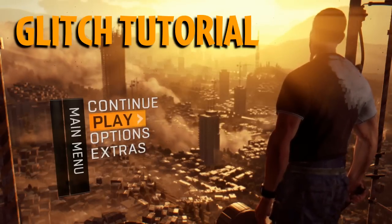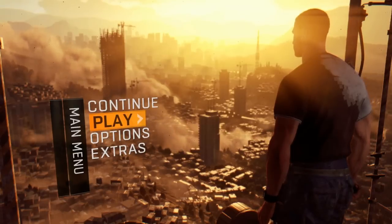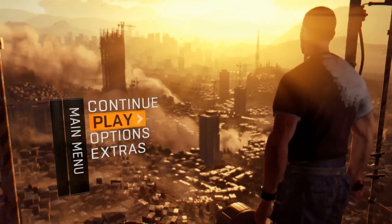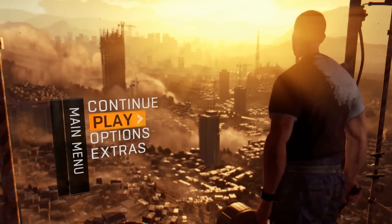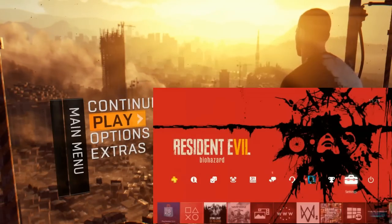Now I am going to tell you how to do the glitch. First, make sure Dying Light is closed. Then go offline — on PlayStation, go to Settings, then Network, then the 'Connect to Internet' option and uncheck that. You will be offline. Watch the right side of the screen for the exact PlayStation steps.